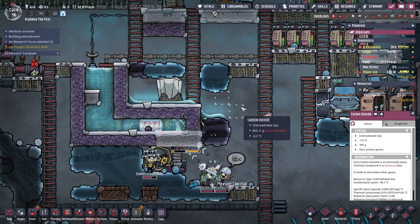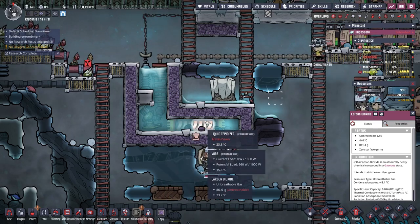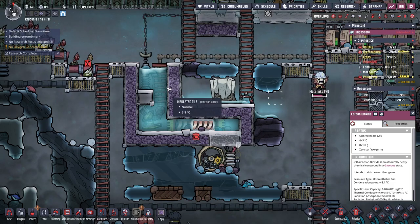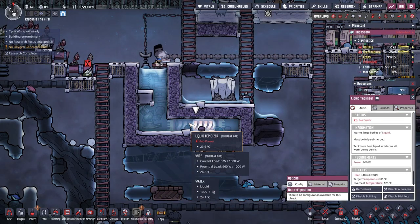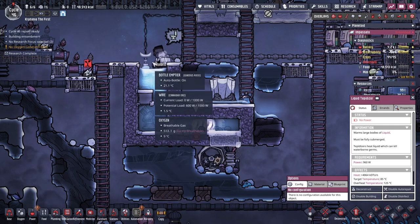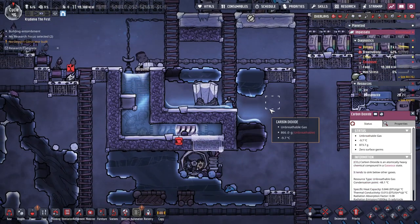Getting this tepidizer working has been a lot more work than I thought it would be. The chaos of melting ice and needing insulated tiles — we probably started this project before we were capable of it. What I'd like to do now is have a dumping station where we could just dump ice in, and the tepidizer could do the work of warming up that ice so it would melt. We wouldn't have to worry about the bottle emptier and the ice liquefier, because the tepidizer is basically doing the work of liquefying.